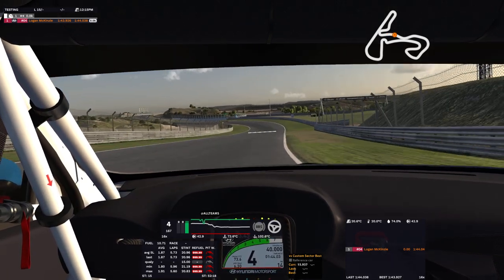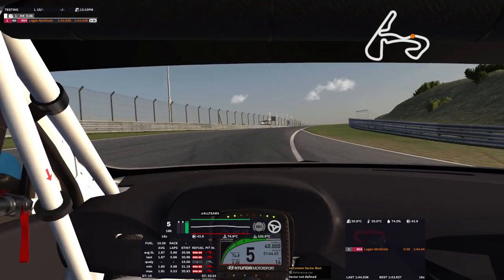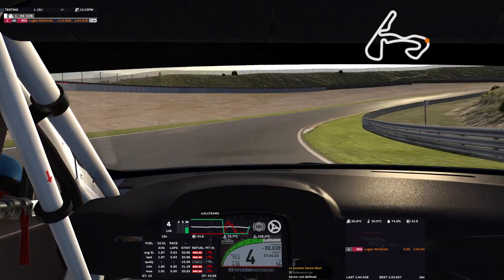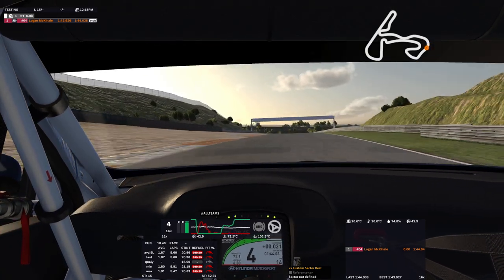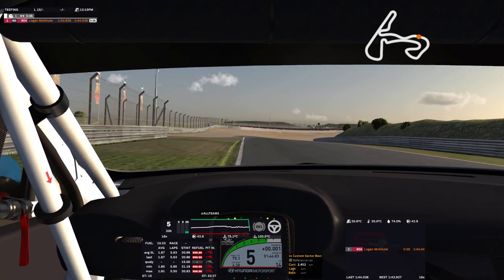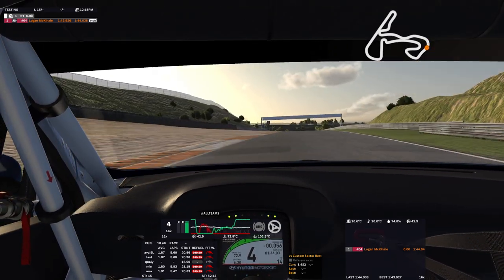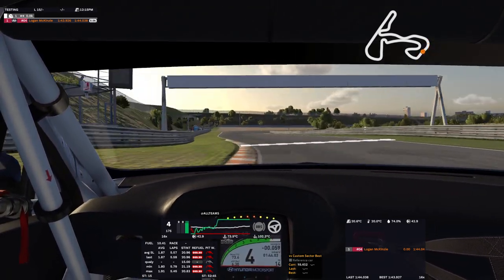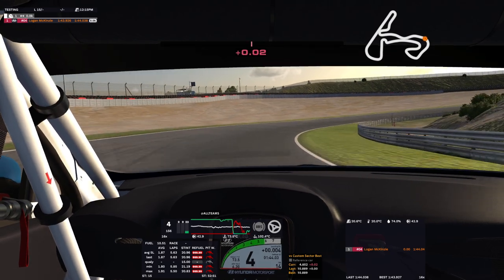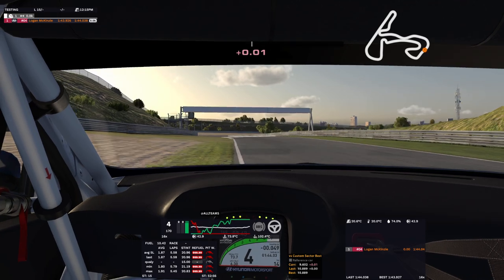Now we're coming down the back straight — one of the two middle straights. Brake right here at the crest, and we're just going to keep the trail braking. You do not have to trail brake that much. The car really wants you to let it steer itself through there — at least in this Elantra setup. It's the 3.5-liter baseline setup available in the leagues setup channels. It's not too hard to get the car to do this, you just have to get the nose down in there.